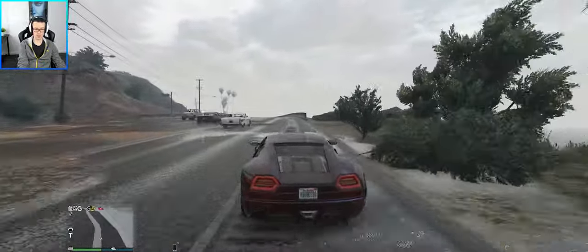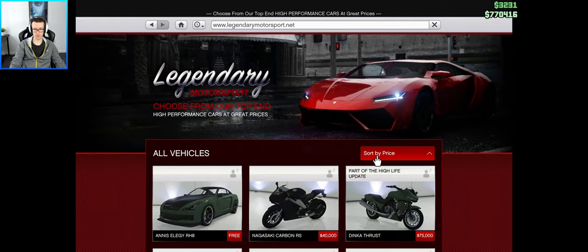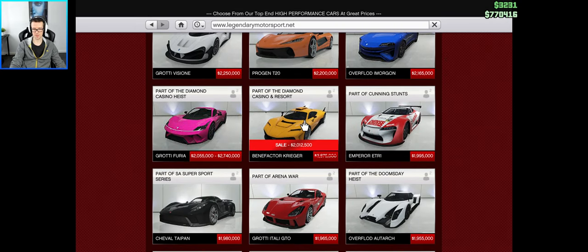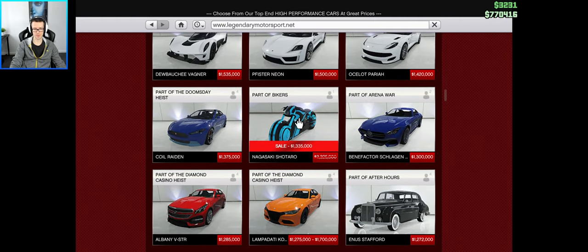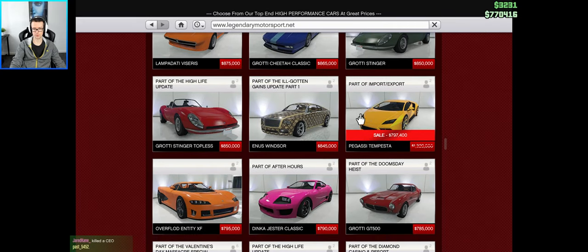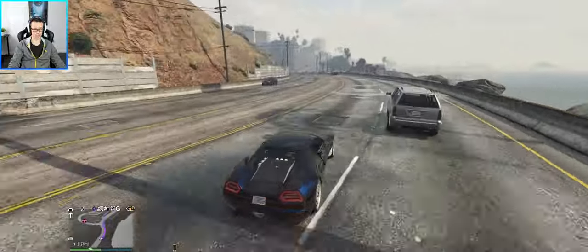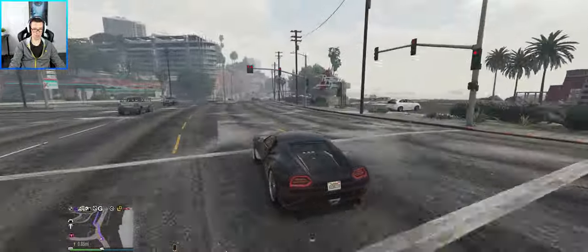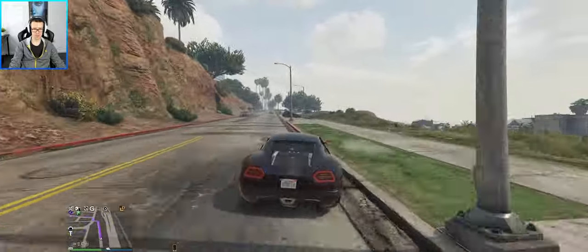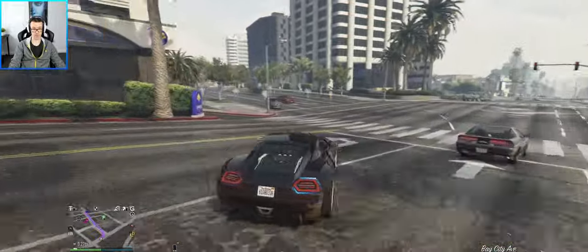Let's check what's on sale this week. On the Legendary Motorsport website, this car's on sale, this bike's on sale, and the Tempesta is on sale. As you just saw, the only stuff on sale is on Legendary Motorsport — there's nothing on Warstock and no property sales. But I heard there's double pay on motorcycle businesses this week, and apparently you can get the alien suits as well, which are pretty expensive — over 300k.